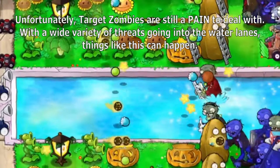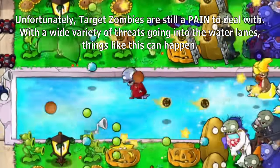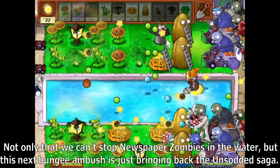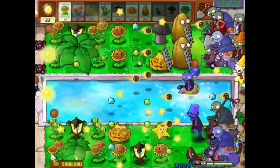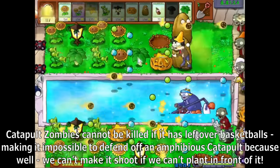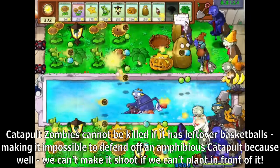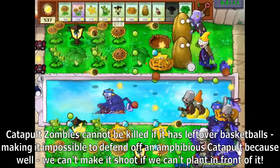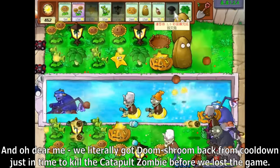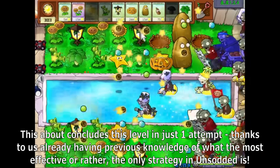Unfortunately, target zombies are still a pain. With a wide variety of threats going into the water lanes, not only can we not stop newspaper zombies in the water, but a bungee ambush brings back the Unsotted Saga. Catapult zombies cannot be killed if they have leftover basketballs, making it impossible to defend off an amphibious catapult because we can't make a shot if we can't plant in front of it. We literally got Doom Shroom back from cooldown just in time to kill the catapult zombie before losing. This above concludes this level in just one attempt, thanks to our previous knowledge of Unsotted's best strategy.